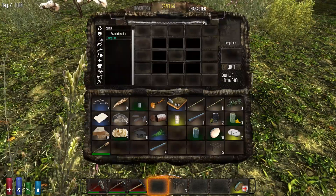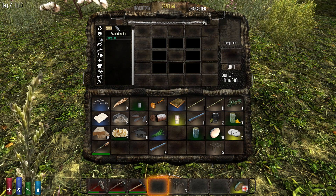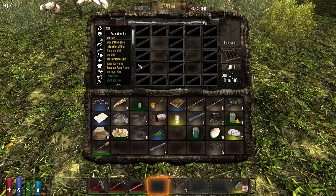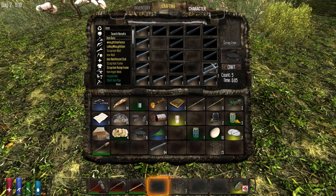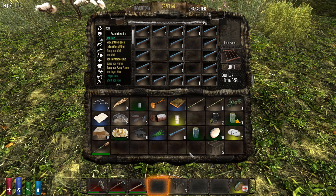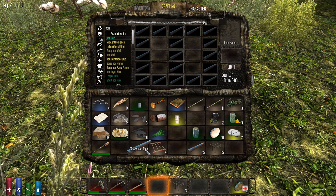You can also make a few other objects with these pipes that are very handy — more longer-term things you can build. Iron bars make great windows, though that is a very expensive use of iron pipes. Let's go ahead and make one of those — not a bunch of them, it's very expensive and takes a while. You get four iron bars out of it, not too shabby.